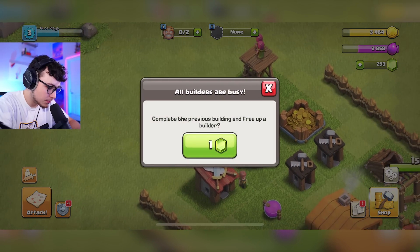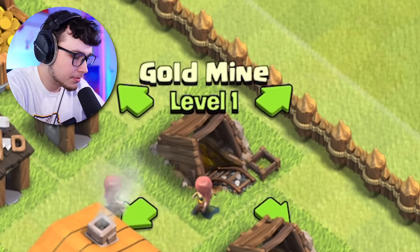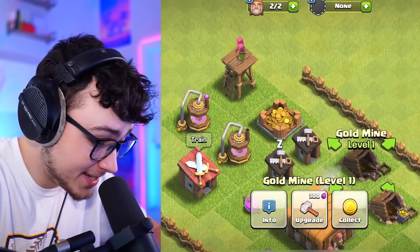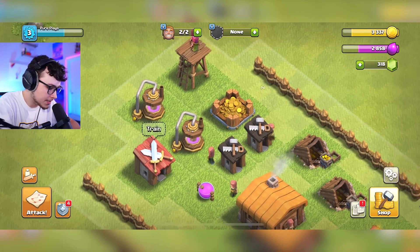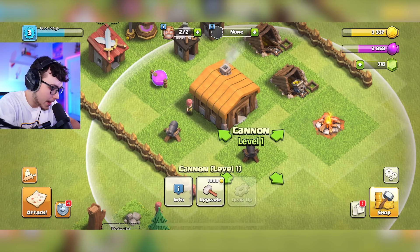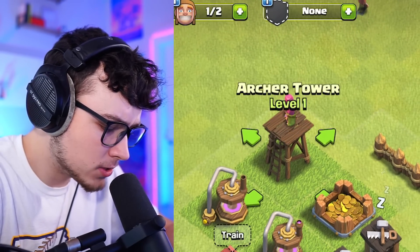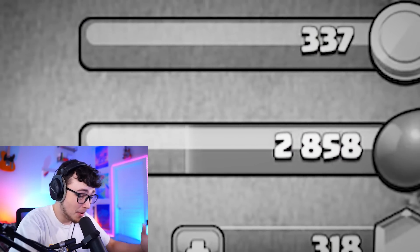These will be very beneficial for building up our resources — the gold mine and elixir collector are pretty much going to be farming resources for us over time. I think I'm going to move this army camp over here to get a little extra protection on those collectors. Our defenses are very small right now — we have a level one cannon — so I'm gonna get that cannon upgrading, and I might as well upgrade the archer tower as well. We have zero gold left, but having those two defenses upgraded is going to help our defense a lot.